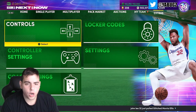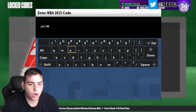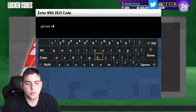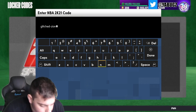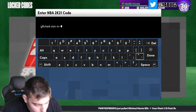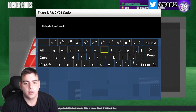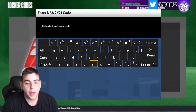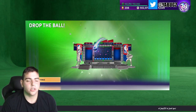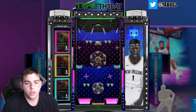We're going to go over the new locker code — the other locker code will be down below in the comments section. This new locker code did get leaked a little early. Here it is: glitch-zion-in-my-team. That's the locker code. I just blew a lot of MT on packs.